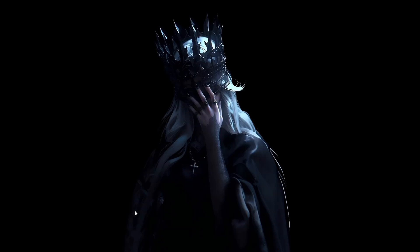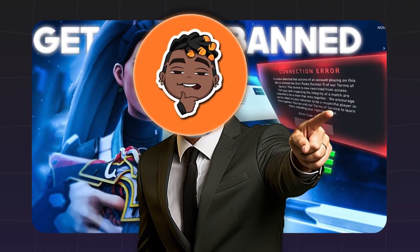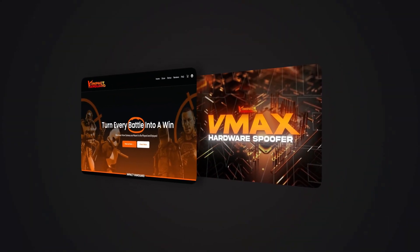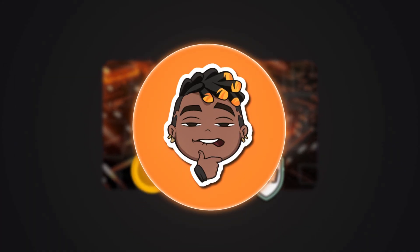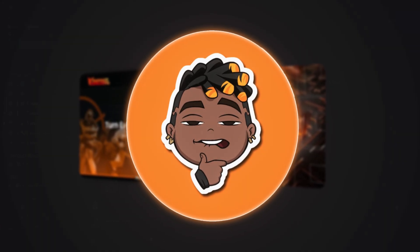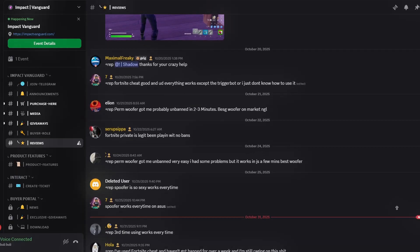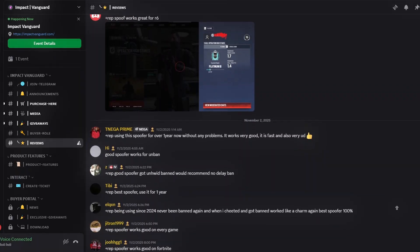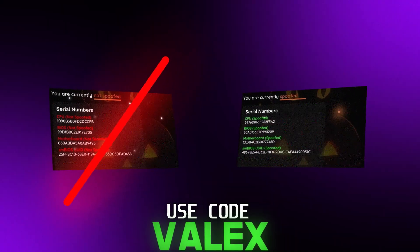If you are not a fan of reinstalling your Windows or messing with system settings like flashing your BIOS — which you will also have to do — then I recommend checking the best hardware ID spoofer out there, which is Impact Vanguard. They are the most affordable ones in the market with over 16,000 products sold and over 10 years in business, making them the most reliable and effective. Get yourself a great deal by using coupon code 'valix' for 10% off.